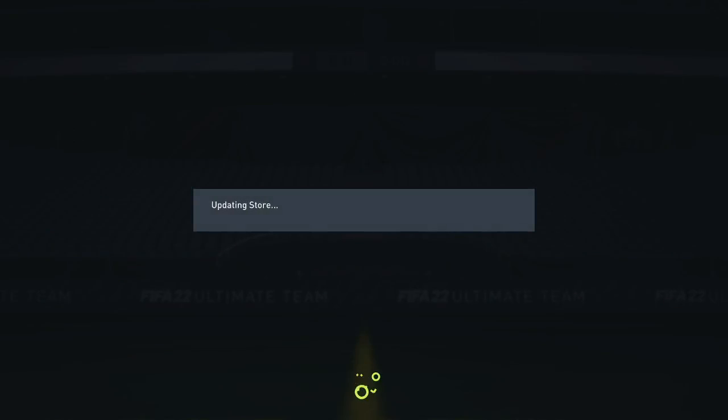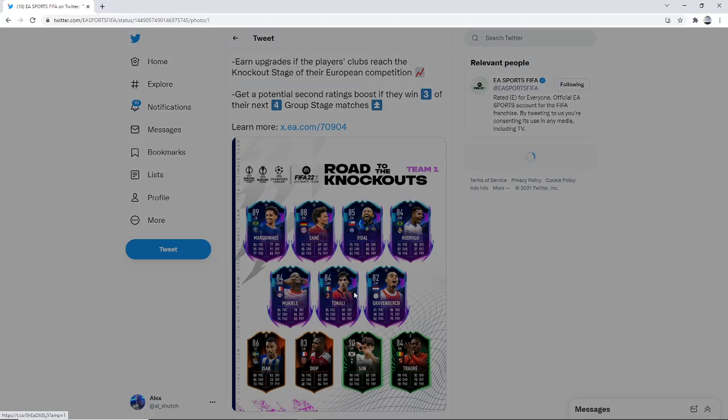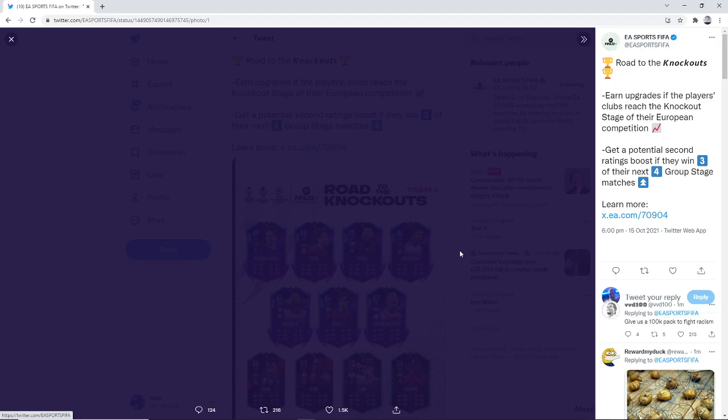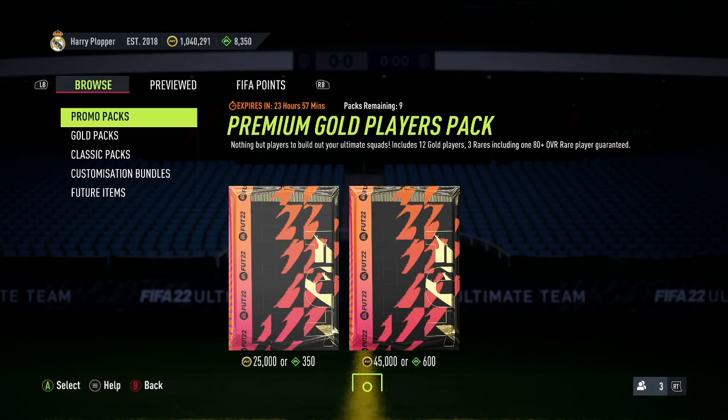So let's go have a look at if EA Sports have posted on Twitter what the new team is. Looks like there is a team there — we've got super players in this team. It's loading... and so we have Marquinhos, Sane, Vidal, Rodrigo, Muchiele, Tonali and Gravenberch. Muchiele is going to be super nice — you're going to get the link to Nkunku, the link to Vardy on centre back. I've got Diop from West Ham, Alexander Izak as well, Heung-min Son's a green card, and this Traore card looks super, super nice. He's already got an inform Son, but that's another 90-rated card for him. Gravenberch looks super well-rounded, Tonali looks like a beast, Rodrigo super-links all over the place for Real Madrid players. Leroy Sane is looking pretty good, Marquinhos is obviously super, super insane.